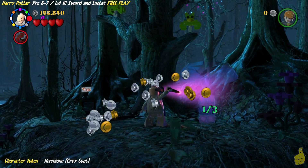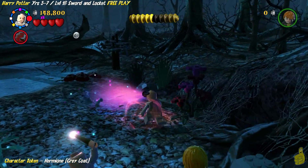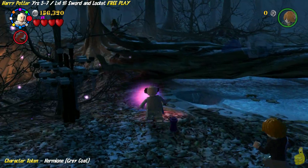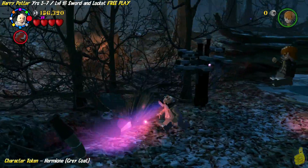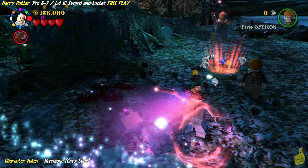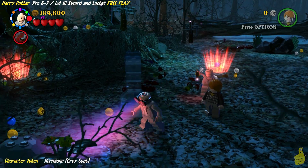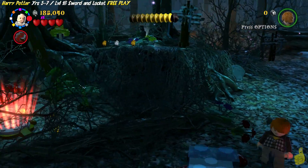We're going to use the Specter Specs up top. There are three spots you need to use these goggles. The first one is up top to the right of the tree where we just got them. The second one is down below in the back right corner. The third one is down in the front left corner — make your way all the way over there. We build it up and we've got ourselves a character token: it's Hermione in the gray coat. That is the last collectible for this level!